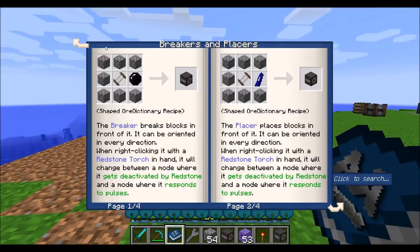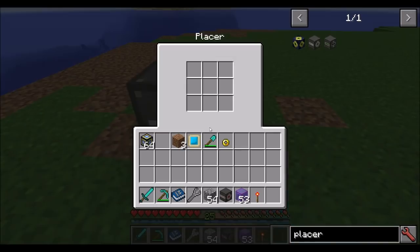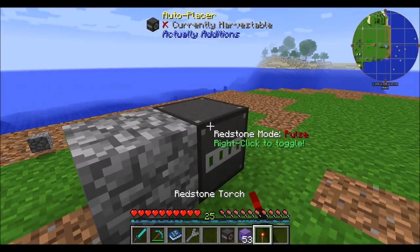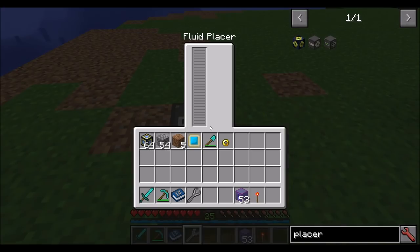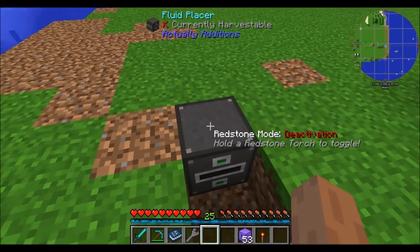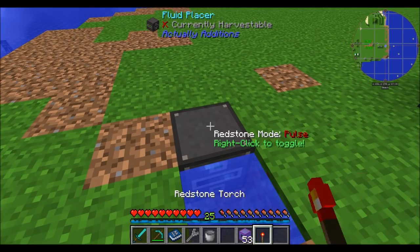Now we segue into blocks that don't use RF. The first ones are breakers and placers — we already talked about the breaker. The placer places blocks in the world for you; same deal with the redstone mode. There's also a fluid placer that does exactly what you'd think — it places fluids in front of it. Make sure it's facing the right direction, put some fluid in there, and it'll place it in front. Same redstone logic applies.